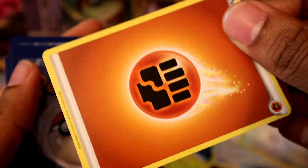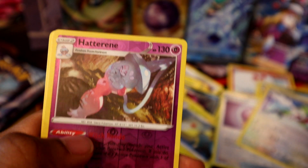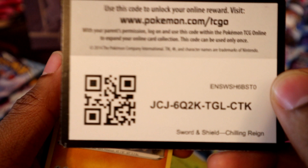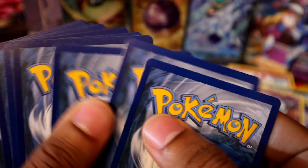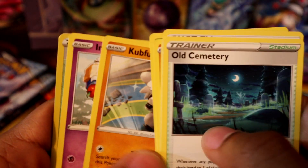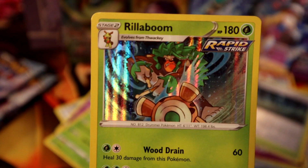Hunting — Crabrawler, Hatterene reverse holo, and a Serena. Hatterene. Psychic energy, Old Cemetery, Impact Energy, Porygon-2, another Old Cemetery, and Rillaboom holographic — nice!